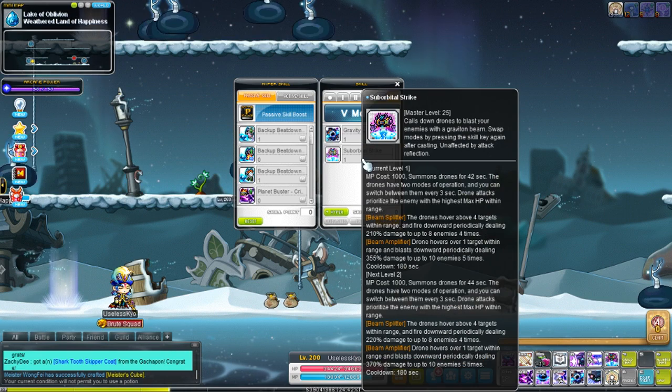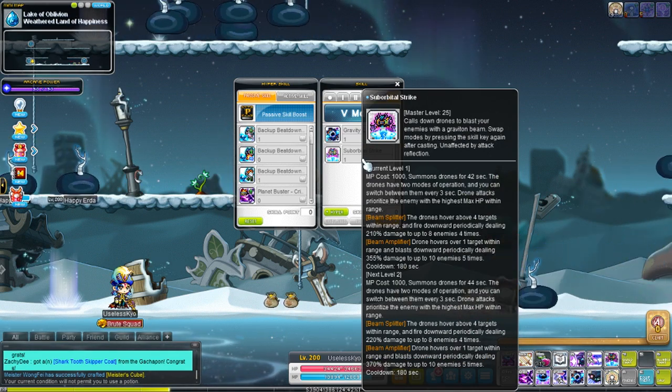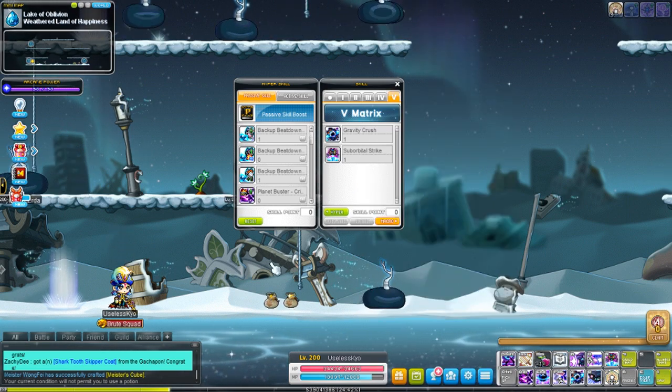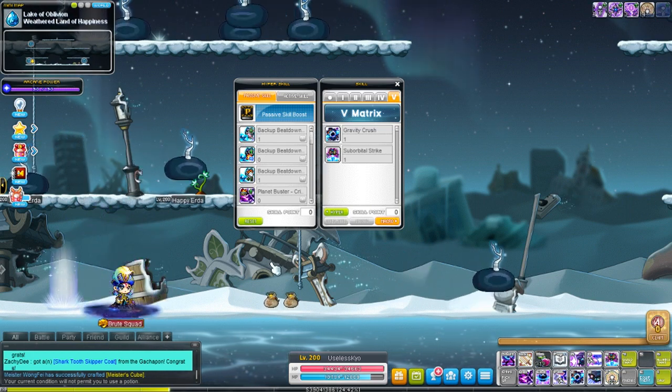Sub Orbital Strike is much more useful. It's not party-dependent. You summon a drone for 42 seconds, and as you level the skill it gets a longer duration.